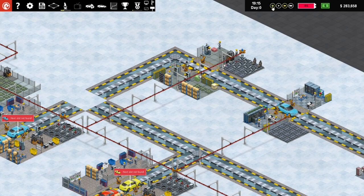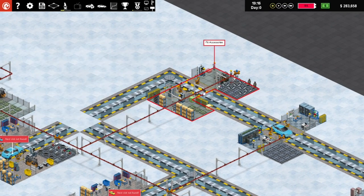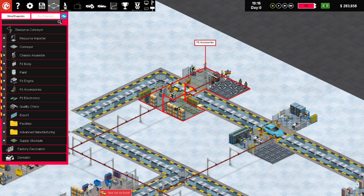Now let's pause the game. Can I move it? Can I sell it or do I just have to demolish it? What happens over the whole shift to delete a resource conveyor? If I do that will it just delete or will I get my money back?